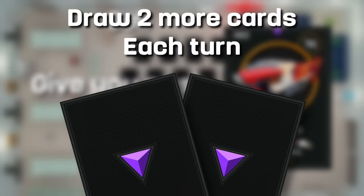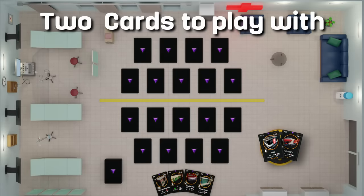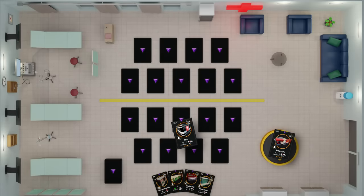You draw two more cards from your deck each turn, and each turn you've got two cards to play with. You can either throw both on the table, sell both, or mix it up — one on the table, one sold. It's totally up to you.